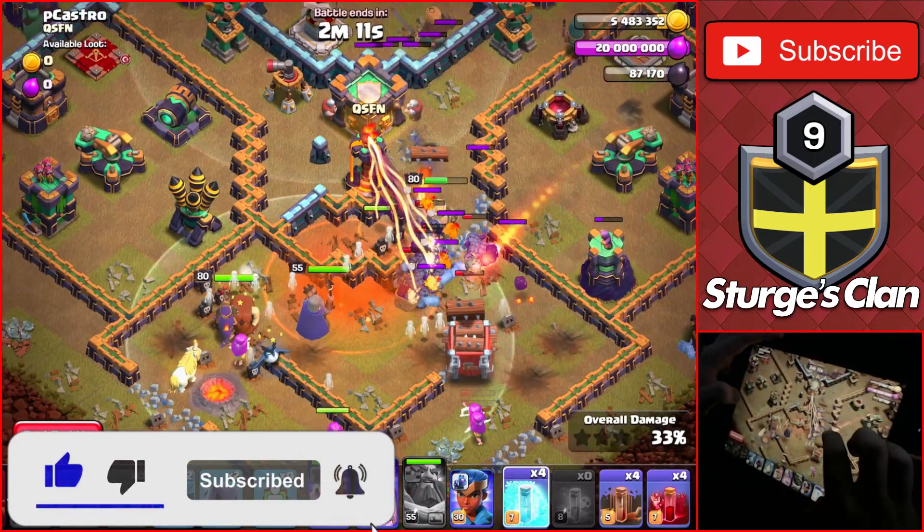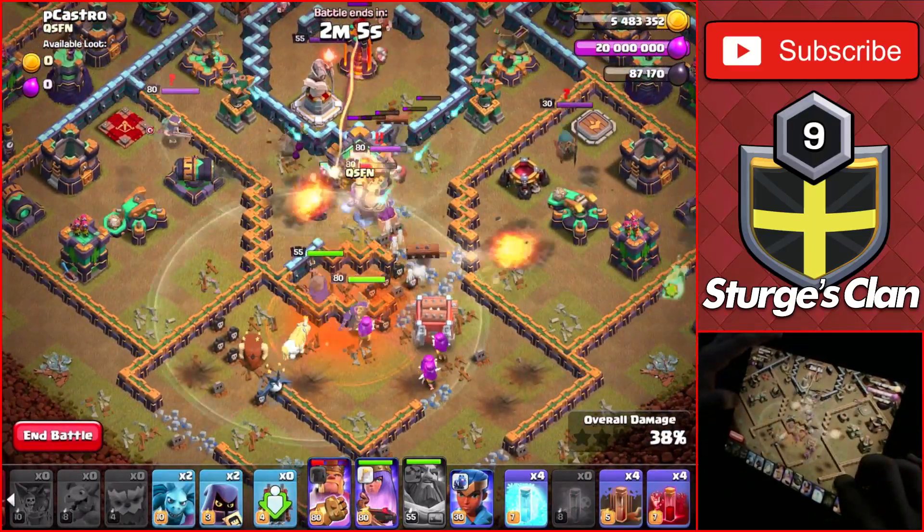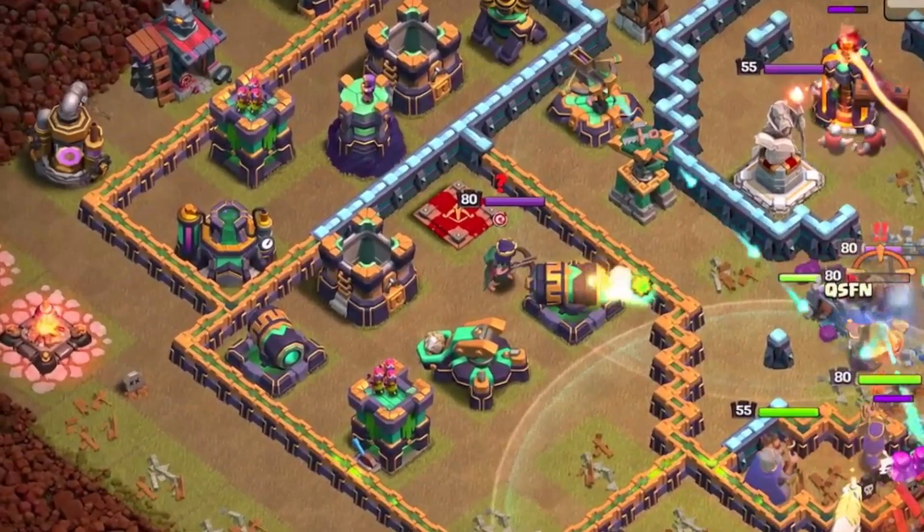The walls of the scattershot compartment should be open by the time the lava hound goes down. After the log launcher breaks, head over to the left side of the base and drop the two skeleton spells as you see here.